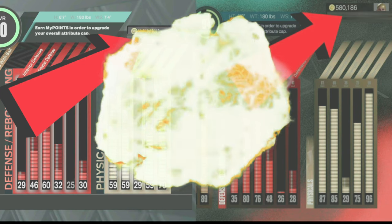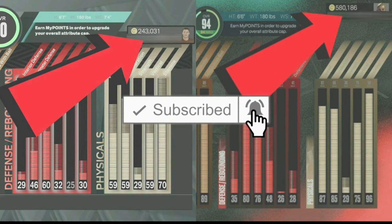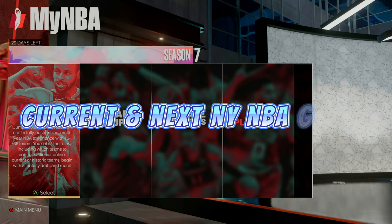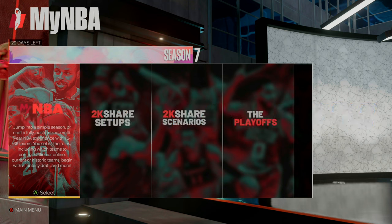Drop a like, drop a sub, turn on notifications. And with that being said, I'm going to go ahead and get right into the video. This VC glitch is going to be working both on current and next gen the same exact way. This is probably going to be one of the best working NBA 2K23 VC glitches you can use to run up your VC extremely fast. You can get like 1200 VC in like one minute.